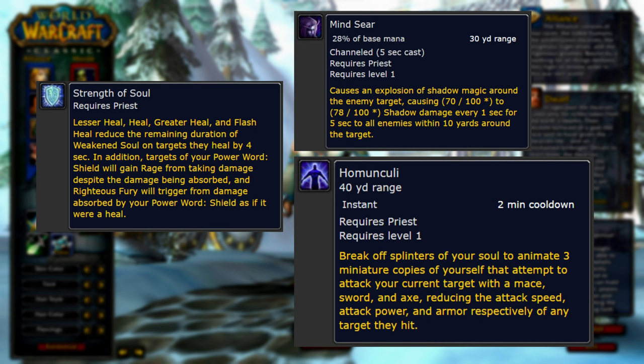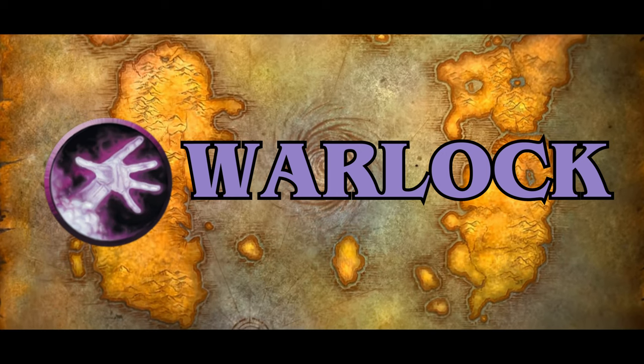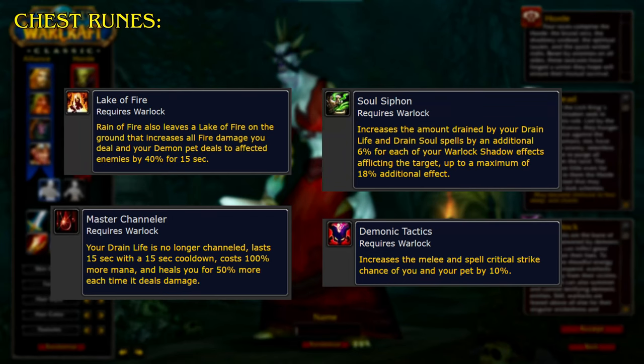Up next is Warlock. Starting with the chest runes, Lake of Fire: Rain of Fire also leaves a lake of fire on the ground that increases all fire damage you and your demon pet deal to affected enemies by 40% for 15 seconds. Master Channeler: your Drain Life is no longer channeled, lasts 15 seconds with a 15-second cooldown, costs 100% more mana, and heals you for 50% more each time it deals damage. Soul Siphon increases the amount drained by your Drain Life and Drain Soul spells by an additional 6% for each Warlock shadow effect affecting the target, up to a maximum of 18% additional effect. Demonic Tactics increases the melee and spell critical strike chance of you and your pet by 10%.